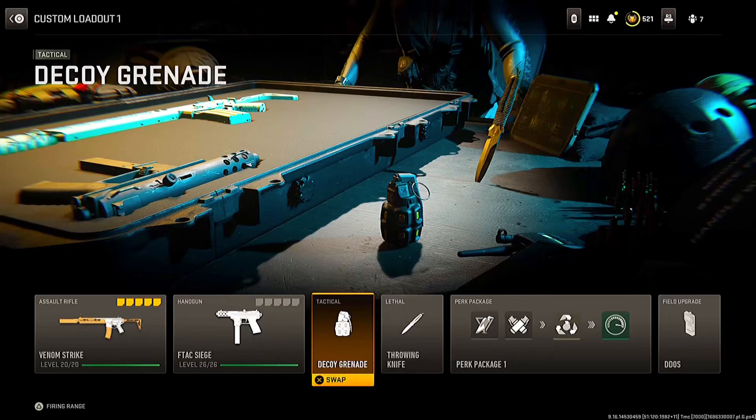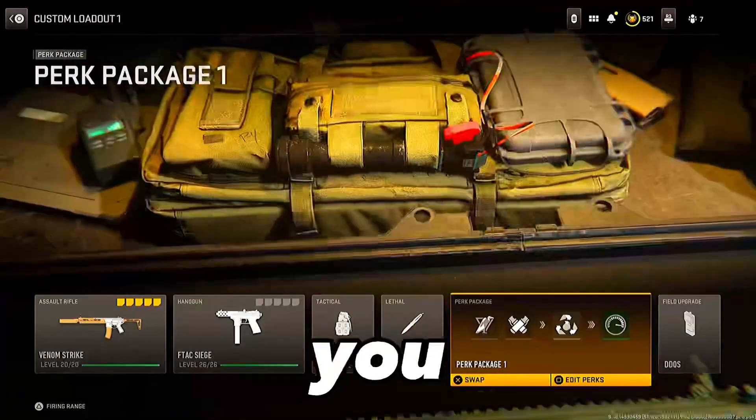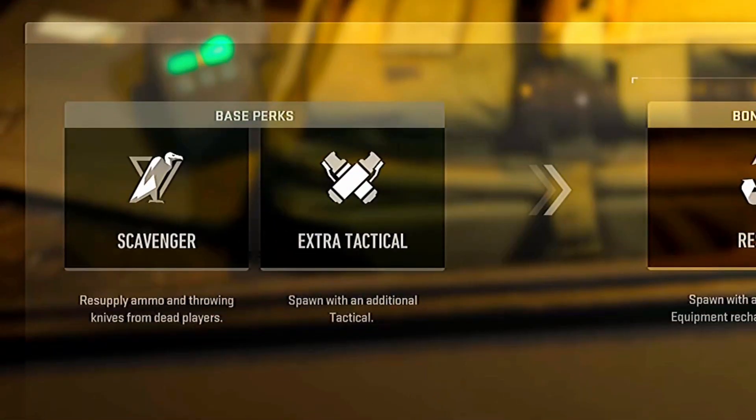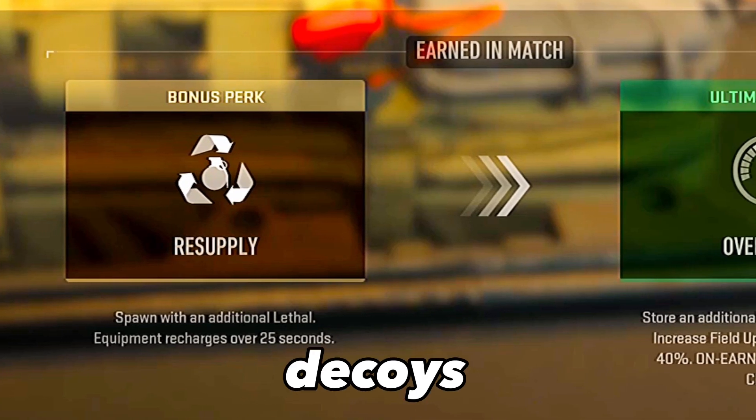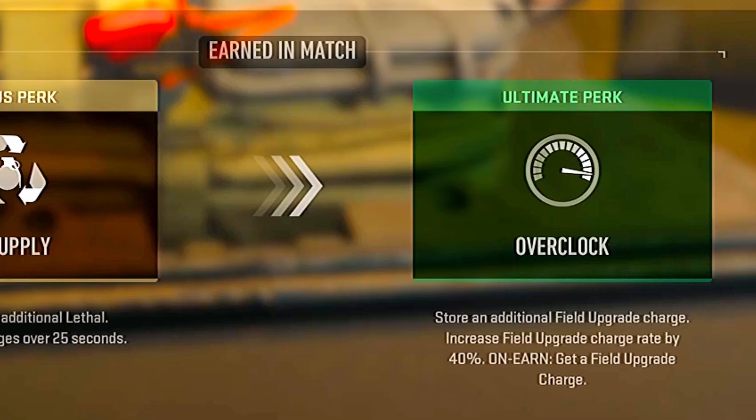Use a decoy grenade as your tactical. For perks, you want scavenger so you can resupply ammo, extra tactical so you can spawn an extra decoy, resupply so you can resupply your decoys, and overclock so you can get more field upgrades.